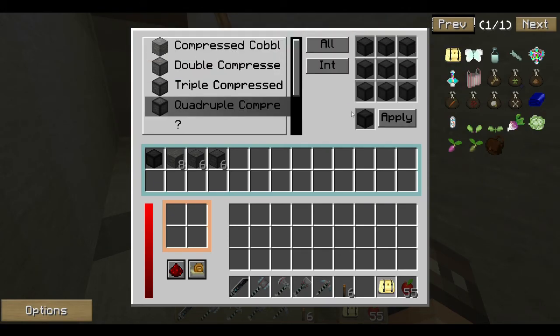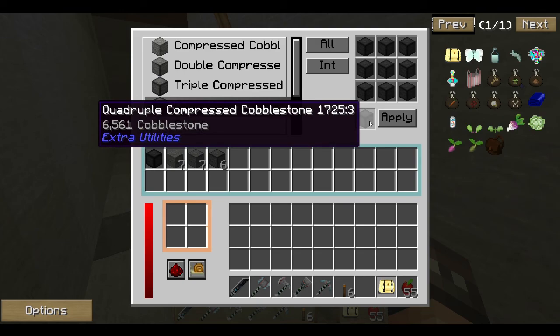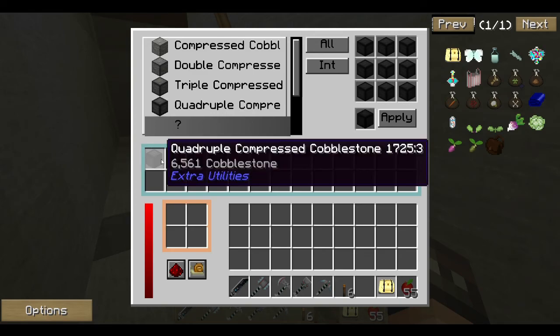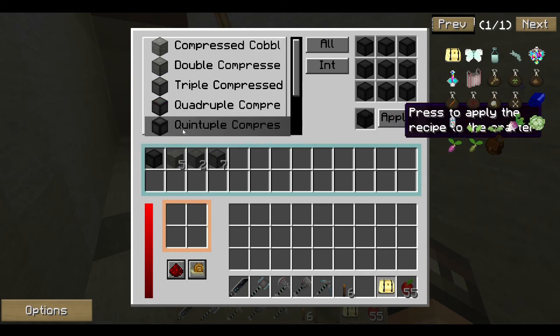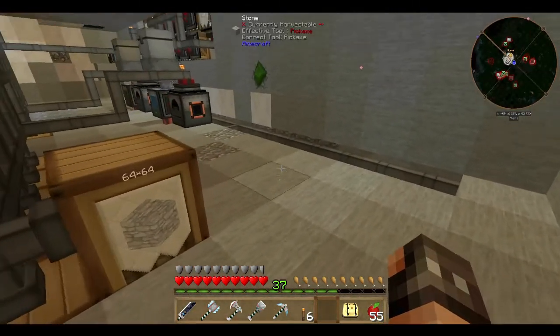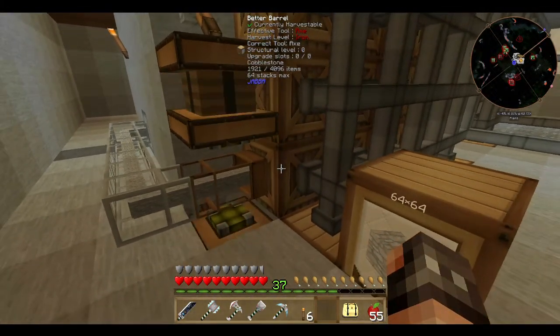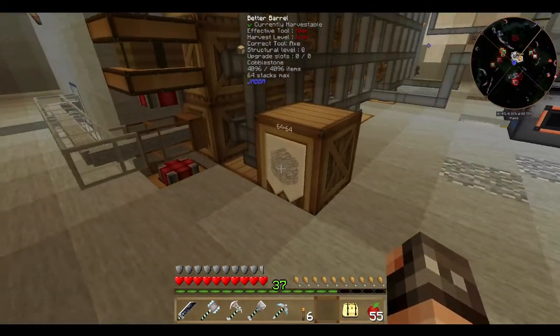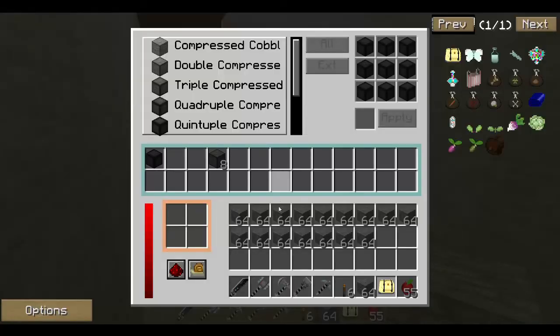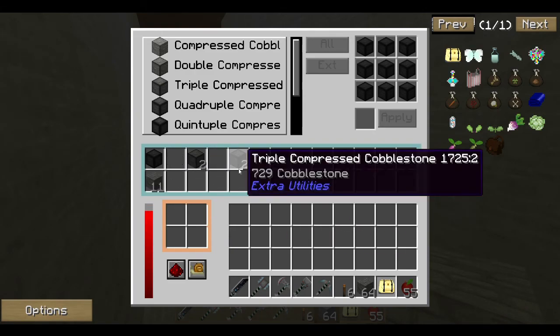At the minute I'm at quadruple, and that will mean I get 6,561 per quadruple. If I do it again, it'll give me quintuple, which is 59,000 — not 5,000. That's a hell of a lot of cobblestone obviously. Anything extra I get here, I also have the same thing going on, and every so often I can just dump it all in to speed up this process. Big bonus — it means I'm getting a bit more going through quickly.